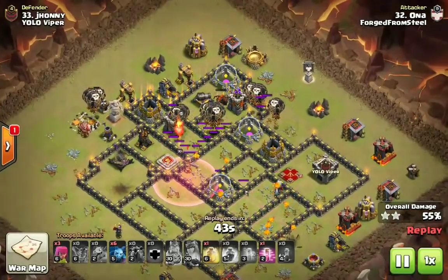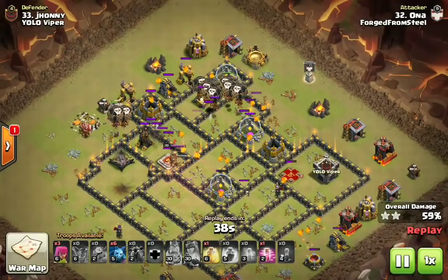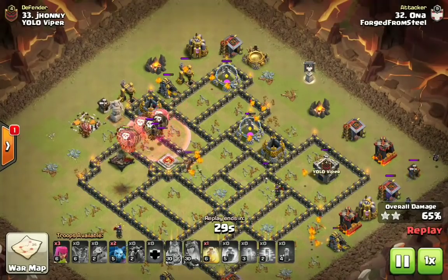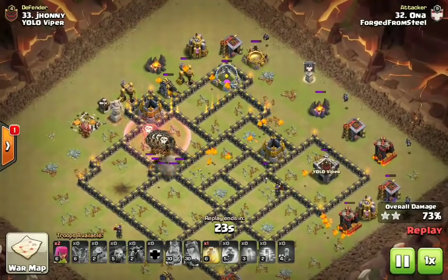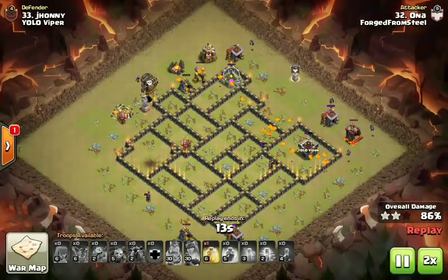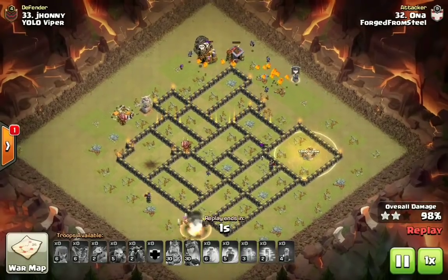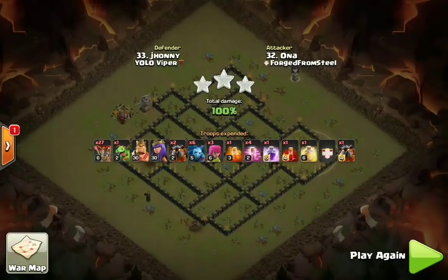Look at all the loons he has left up — he saved three loons in reserve. Just having a nice counterclockwise loon deployment, rotating around the base counterclockwise, starting heavy on the initial deployment, using that Rage in the core to get that Queen, using his Haste not too far outside the wall. He didn't even need to drop the Heal spell on the loons — he ended up swagging a Heal spell on this fresh hit using Sui Hero Lalo, an attack strategy you have got to know at Town Hall 9.